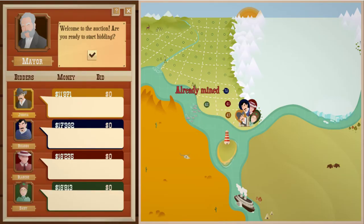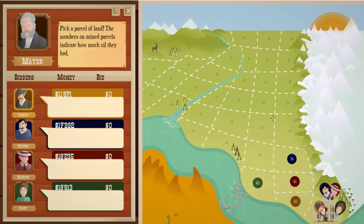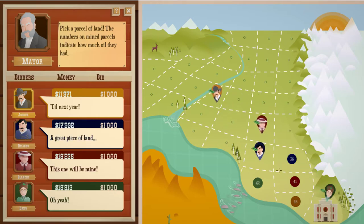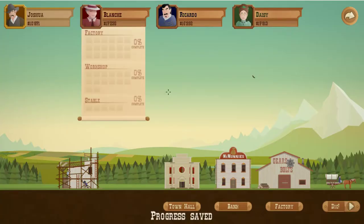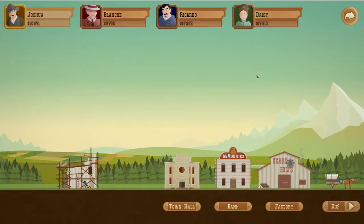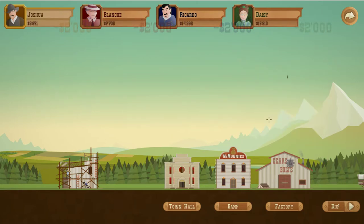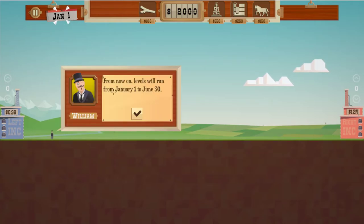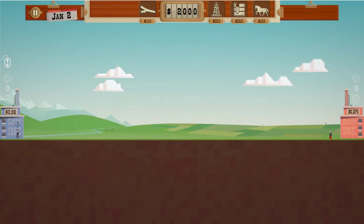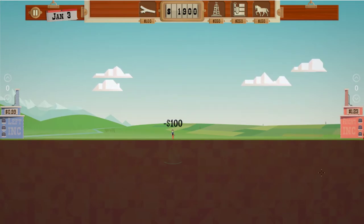What it says is kind of how much oil was over there. He's going to start the bidding and we're just finding parts of the land. At the beginning there really isn't much rhyme or reason for it. We see Blanche has made something else, so we're now going to re-dig number two and see if we can do a little better this time.